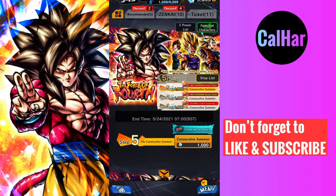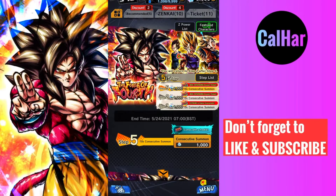How are we doing guys? We're back for more summons on the Super Saiyan 4 Goku banner with 5k crystals. Let's go for it. All right guys, we're gonna go straight into it. Hopefully you can hear me.